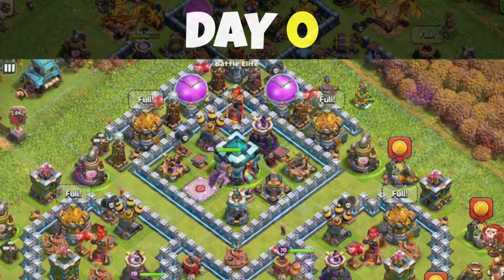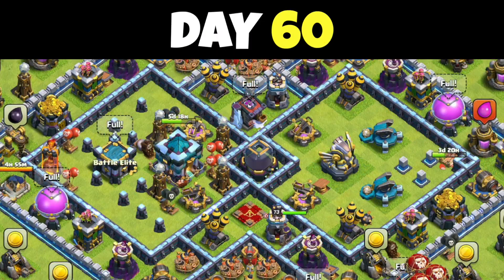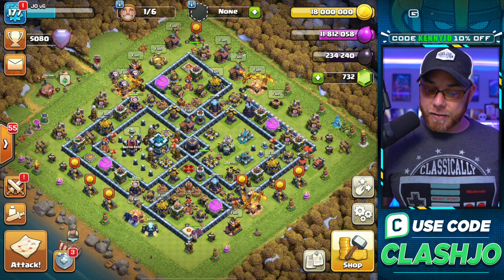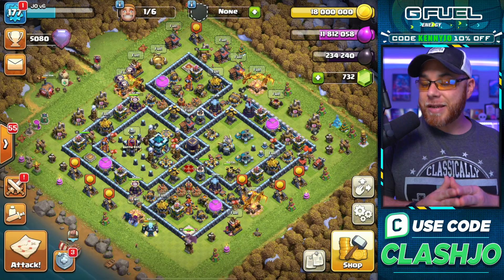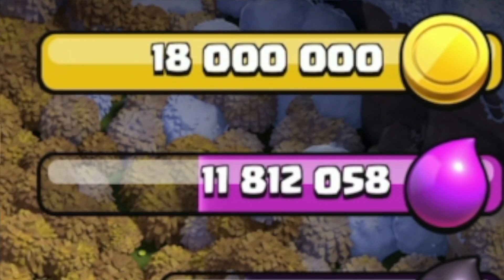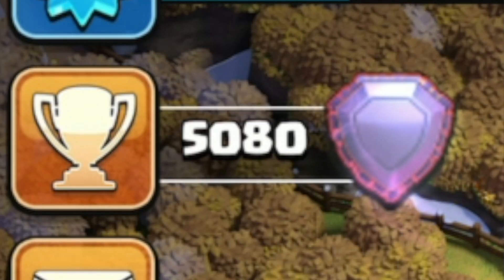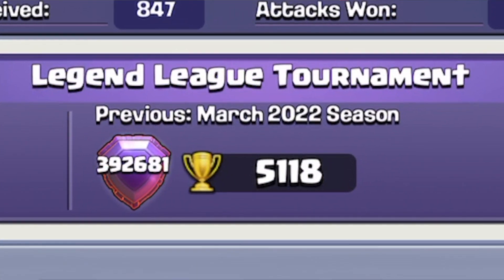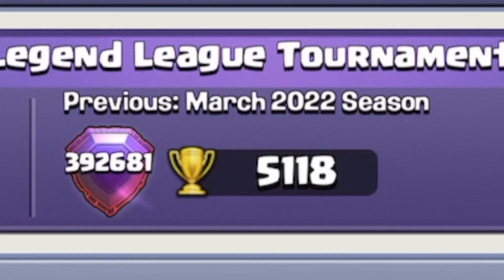What's going on, my friends? My name is Joe. Welcome back to the show, and check out that base. That's starting to look really solid at 32 months of being a free-to-play maxer. But a lot of players out there think that it cannot be done. We're full on gold, we're still in Legends League, and we placed for the very first time in the Legends League tournament at 5,118 trophies.